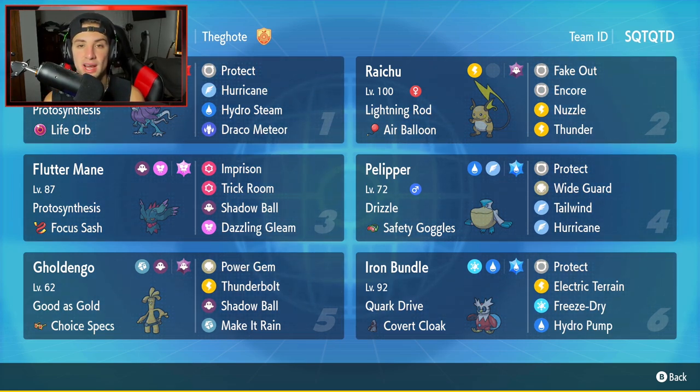Probably the best moveset you can have on any Choice Specs Goldengoo. The sixth and final Pokemon is Iron Bundle with Quark Drive and the Covert Cloak so it can't be faked out. It has Protect, Electric Terrain to change terrain — useful against Indeedee and Armarouge teams — plus Freeze-Dry and Hydro Pump. If you want to rent the team, the code is in the top right corner. Let's hop on that ranked double ladder and grab some wins with Walking Wake.